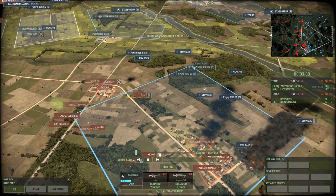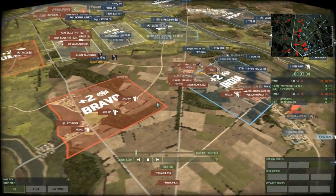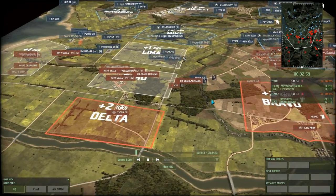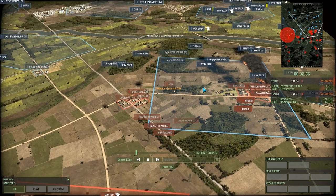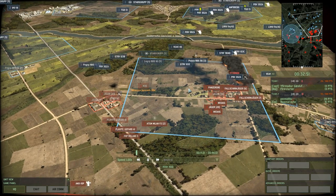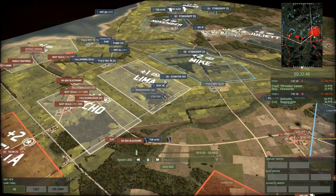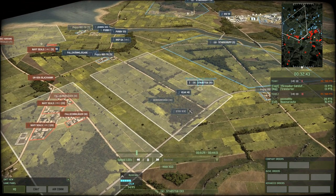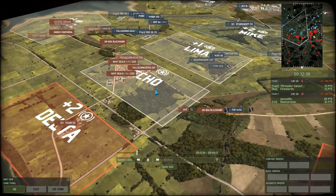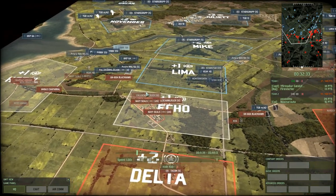I'm surprised to see the blue team confident enough to put a command vehicle into India. But they really do need to do that in order to level out the conquest score — all the time they didn't have a command vehicle in India, the red team was at a plus-two advantage. So it was important they made that difference. The blue team are investing in a lot of CVs, bringing up another one now to capture Lima. The red team haven't done the same for Echo, so that will put the blue team at an advantage for a little while.